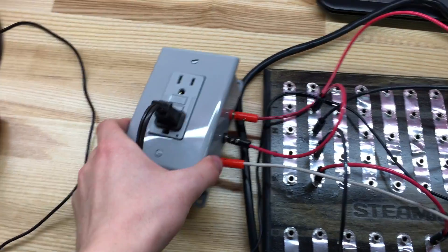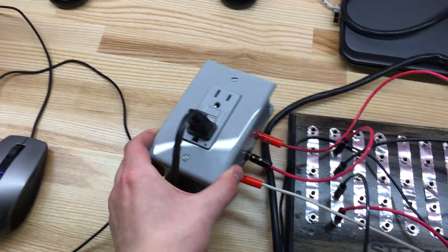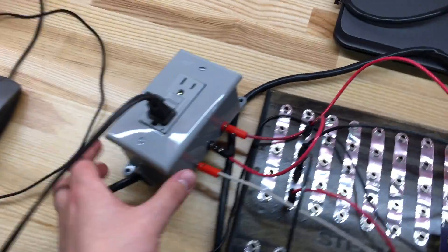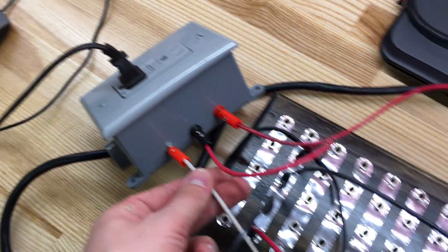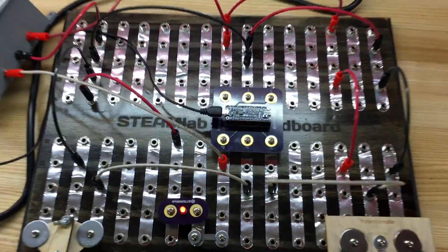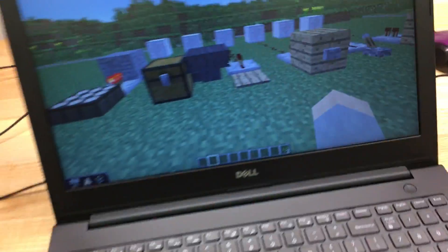I made a relay-controlled outlet — you can power up to 10 amps of current. It's got three plugs that come out to our SteamLab breadboard, connected to an Arduino, which is connected over USB to this laptop.